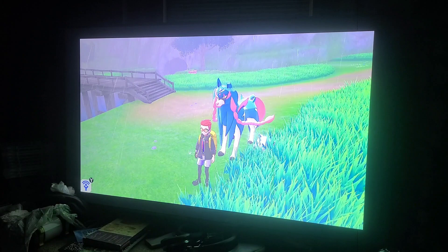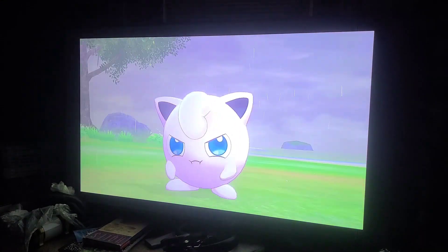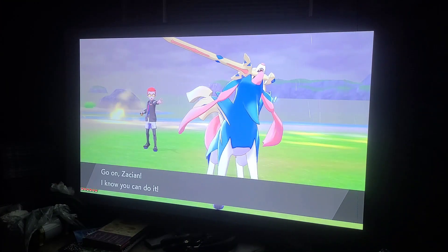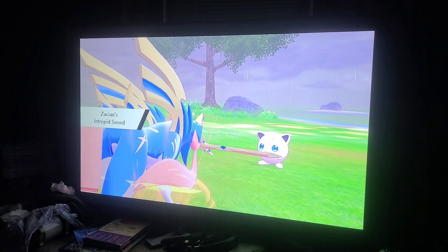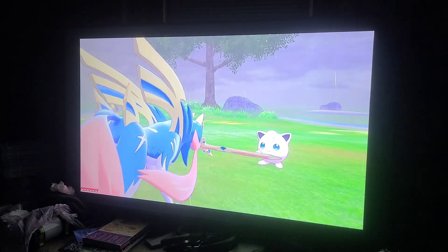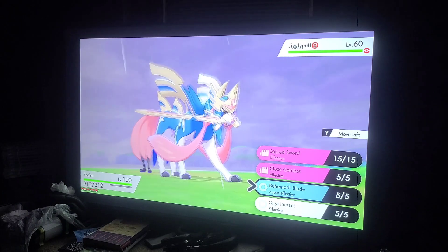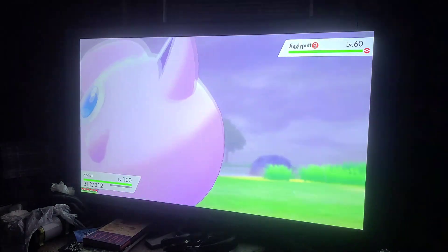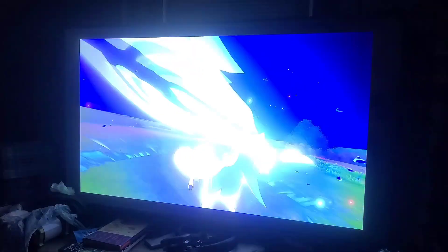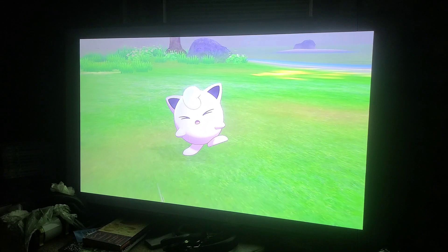You see that wolf right there? That's Zacian. I still can't pronounce the name that well, so I'll just say Zacian — the name's a little tricky to say correctly, but if you want I'll ask my friend how you say it. This is his signature move with the Rusty Sword equipped — Behemoth Blade. And this is how it works: it makes the blade enormous, and just like that the move is done.